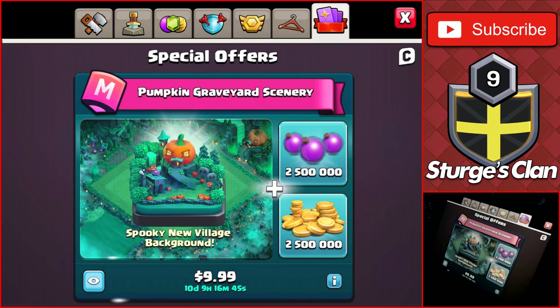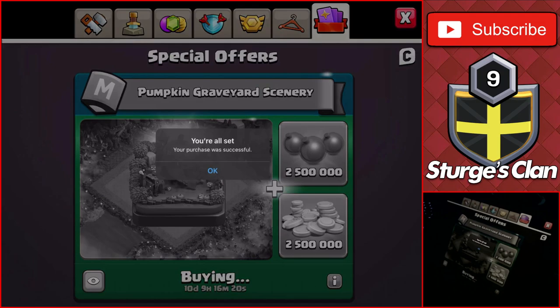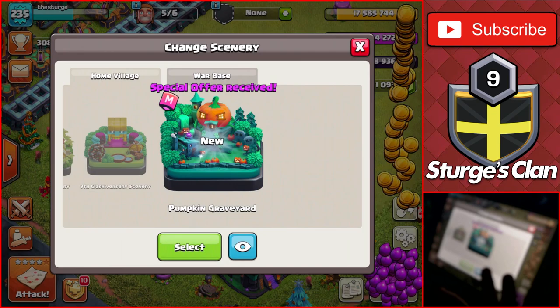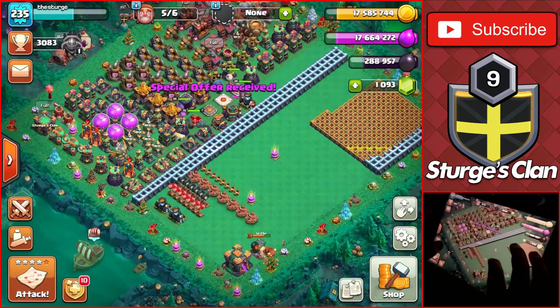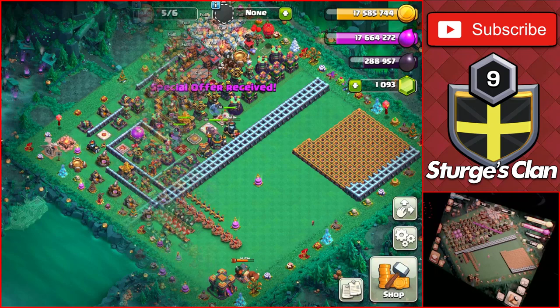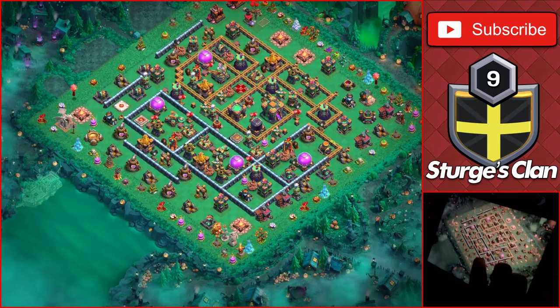Before we do a couple of upgrades, we're going to get the new Pumpkin Graveyard Scenery on the base right now. And there we go — we got the new scenery. We'll head over to the Town Hall, which had already been brought up to select the new scenery. Selecting it changes the entirety of the base basically into a new color — a blue-greenish color — which is actually very cool looking. I'll switch over to the base editor to show off the new scenery.